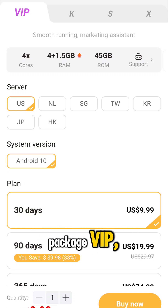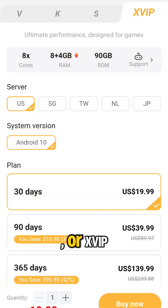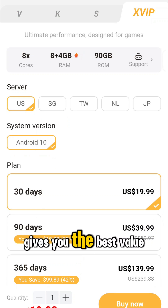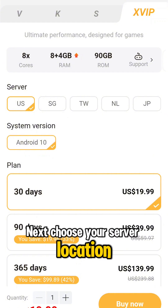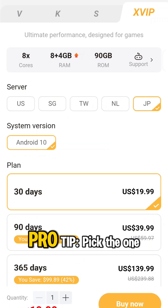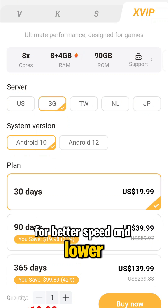First, pick your cloud phone package: VIP, KVIP, SVIP, or XVIP — all of them can run ROX Global just fine, but KVIP gives you the best value for money. Next, choose your server location: US, Singapore, Taiwan, Netherlands, or Japan. Pro tip: pick the one closest to your location for better speed and lower latency.